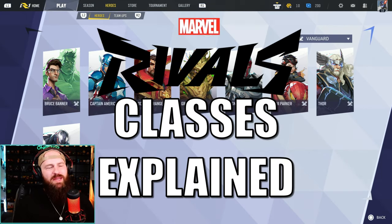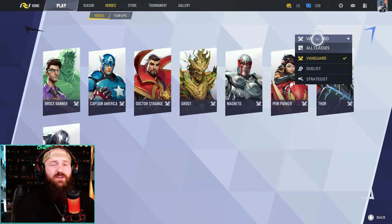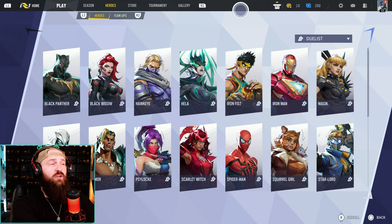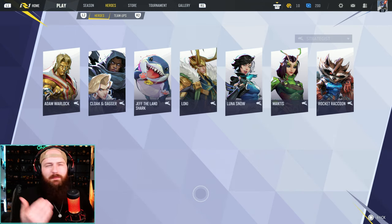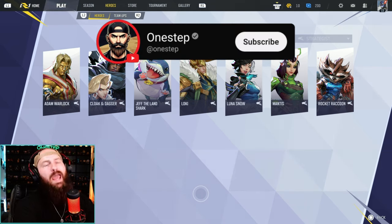What's going on my dudes, OneStep here today explaining the class system in Marvel Rivals. Because for those that do not know, we got three different classes in this game. We got Vanguard for these characters here, a lot of characters are Duelists, and as of right now we got seven that are Strategists. So what do these classes even mean for the character? Well, today I'm going to help explain all that. Subscribe here for more Marvel Rivals content and let's get into it.